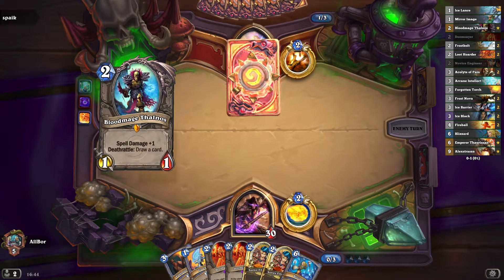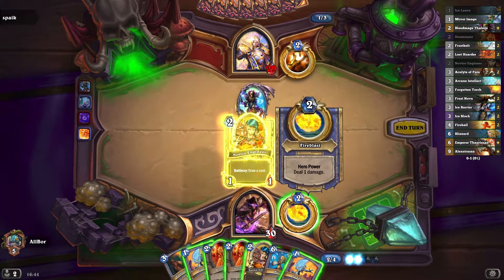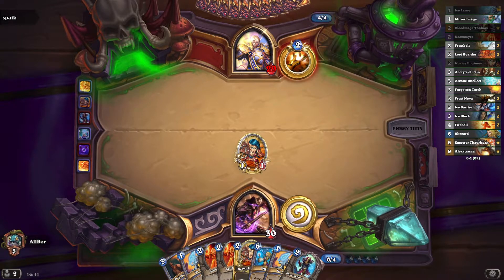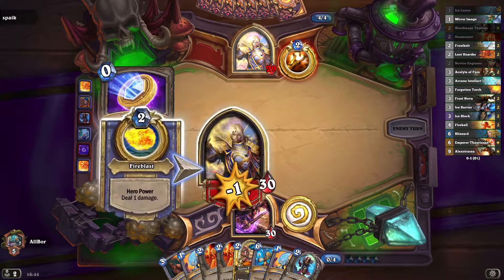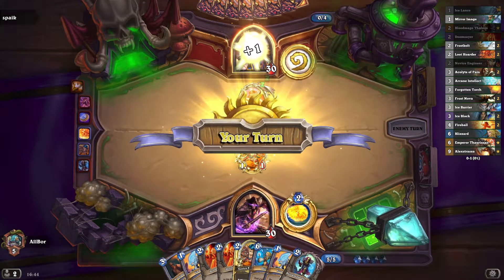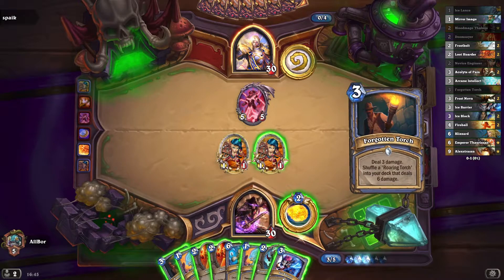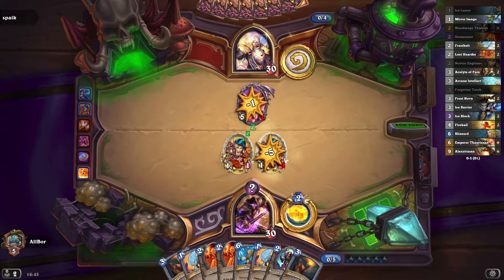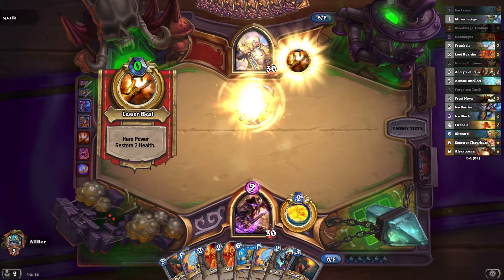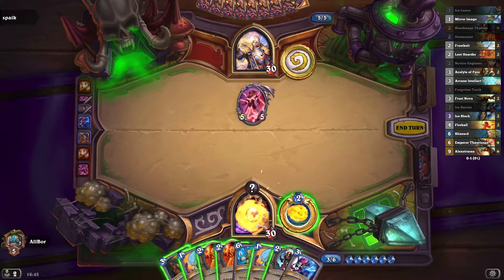We can play Arcane Intellect for free. We also got the Raza the Chained, which is pretty good, and another one. Our current hand is quite good — we are able to draw well with Frost Nova, Ice Lance, Bloodmage Thalnos, and another Frost Nova combo. Even with the enemy's Raza being played on turn 4, currently we are doing quite well against slower decks and we're missing burn in our hands.